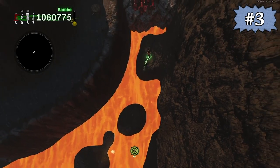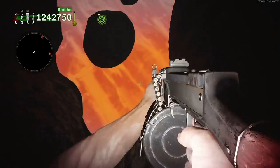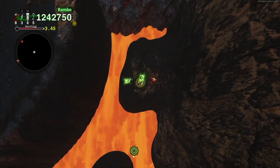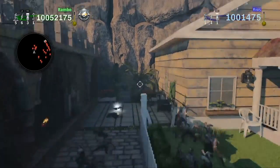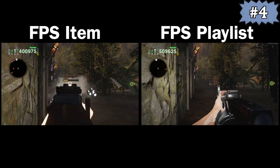While it does hurt you, full damage cannot kill the player in top-down view. However, if you are in first-person perspective, you will die to full damage if you're low on health. Also, full damage does not exist in bonus areas or on normal arenas. In the first-person playlist, your weapons will have a bit of damage fall off, where you have less range compared to the first-person item pickup found in top-down mode.